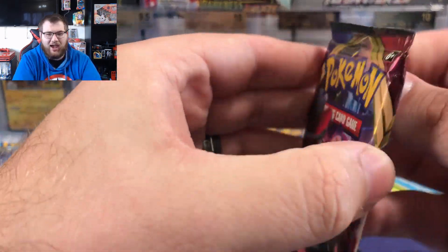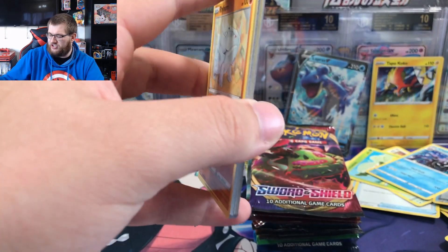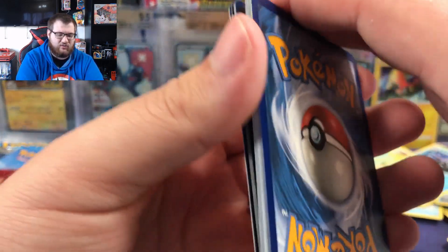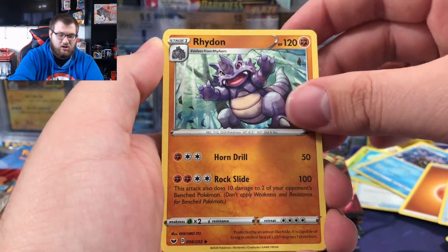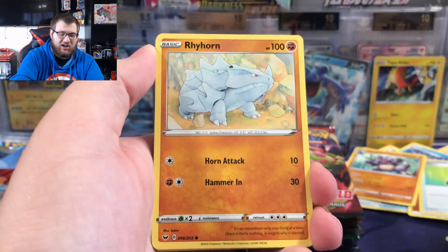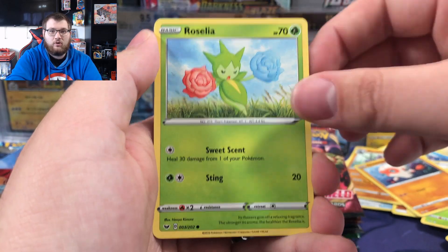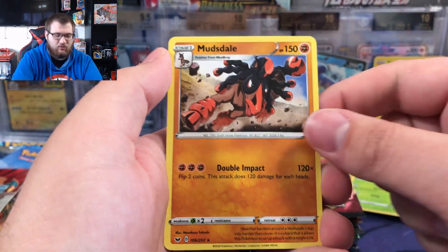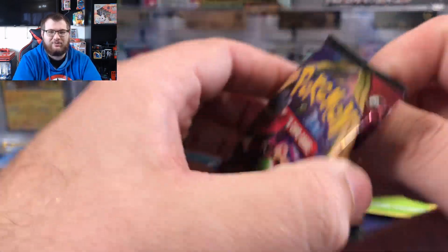Another sword and shield pack is up next. I'm kind of sick of the sword and shield set so far — vivid voltage looks great but the rest of the sets so far have been mediocre at best. Fighting energy, potion, ride on, Eldegoss, Rhyhorn, Clobbopus the octopus, Goldeen, Roselia, Ghastly, reverse Poké Kid, and a regular rare Mudsdale. If you guys heard that, my son just sneezed and it was very cute.